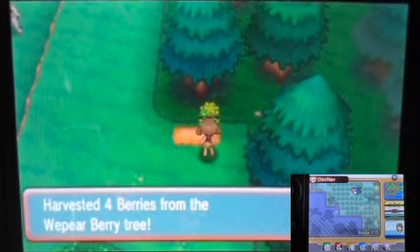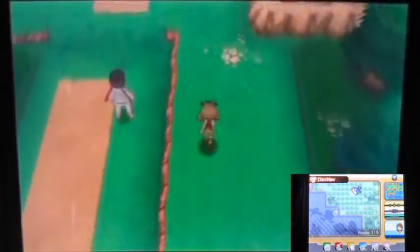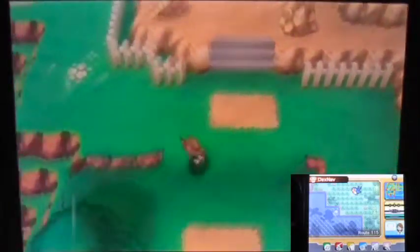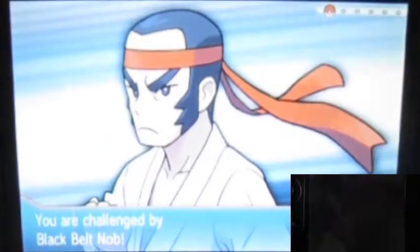There we go — those are items you can probably use with Cleverness or the smart stat in contests. Let's go check out the trainers. We start with a Black Belt — this area has a Black Belt with what I believe is a Fighting-type matchup.